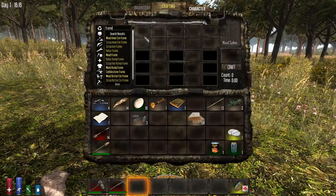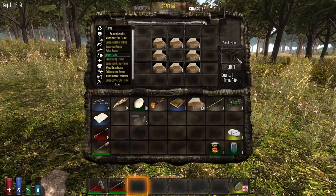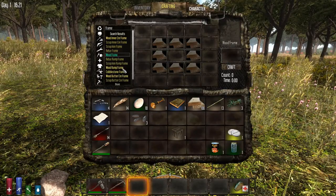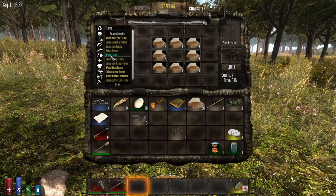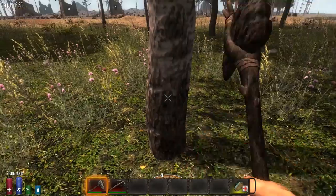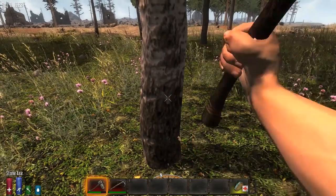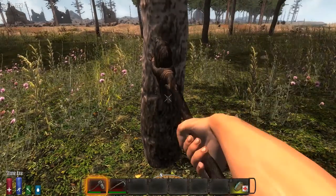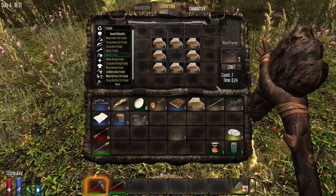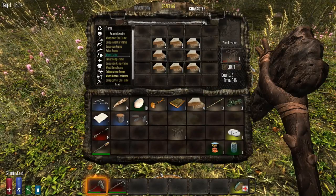The first thing you're probably always going to make is a wood frame. Wood frames are your building block for pretty much all the objects I normally build — any kind of square object. Craft one, and once you've got it made you can shift-click to make all of them that you can. I always want to have wood in my inventory so I always have a ready supply of frames.